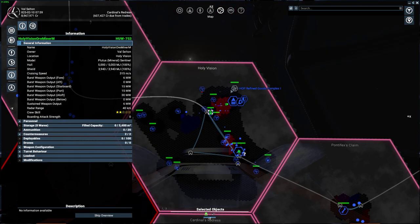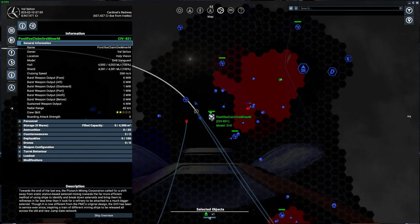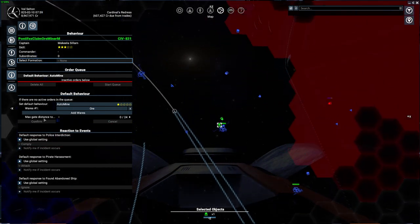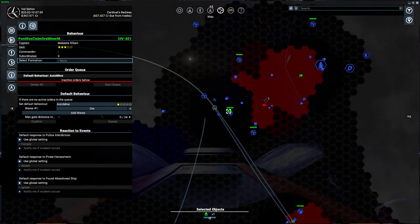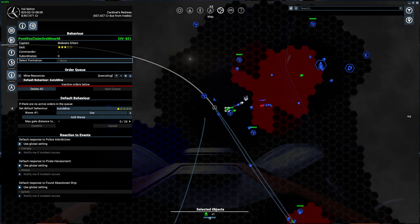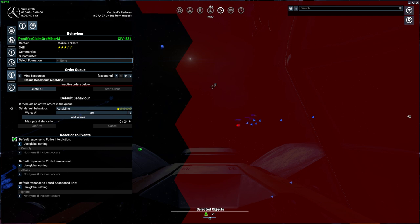I gave the command in Holy Vision — and this miner is actually following the rules there. But over in Pontifex, this Claim Ore Miner is also set to zero gates — yet he's not in Pontifex. Miners disregard the max gate distance. They also know exactly where everything is — whether that's solid storage resources like ice, nividium, and silicon, or liquid resources like hydrogen and methane from nebulae.